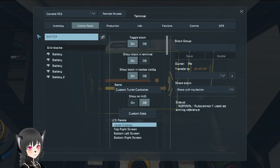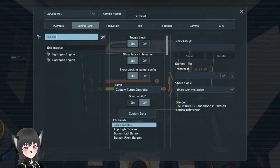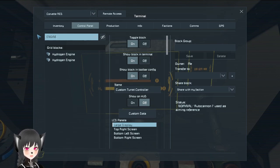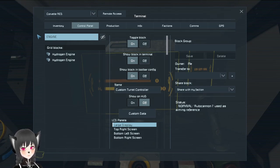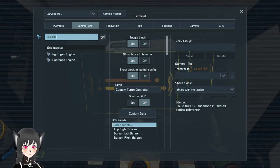There are five batteries — that's not bad, especially since the ship doesn't use any ion thrusters. There's no reactor, and there are two hydrogen engines. I actually kind of like this configuration; I don't see it a lot. Using exclusively hydrogen engines for power generation makes your ship substantially cheaper to build.